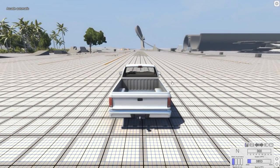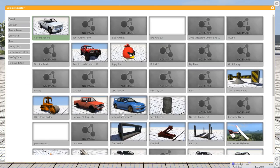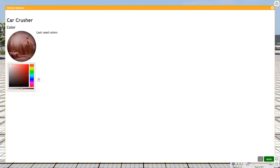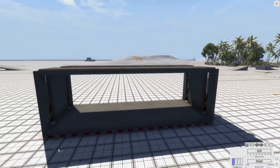The crusher uses the new vehicle selector, which you pull up by hitting spacebar. Right there is the car crusher. You can select it and choose a color, but that does absolutely nothing, so it really doesn't matter what color you pick. Then we hit apply — and here is the car crusher.